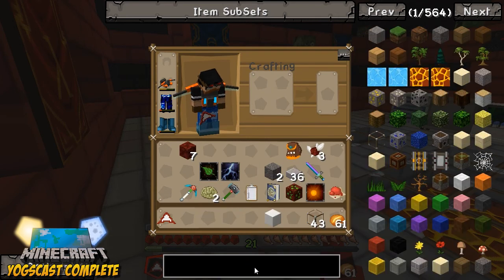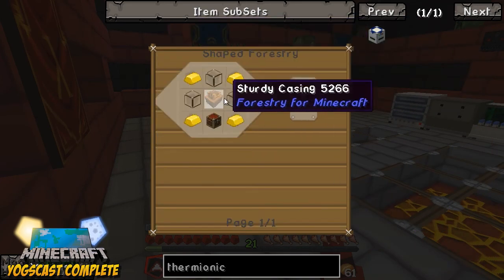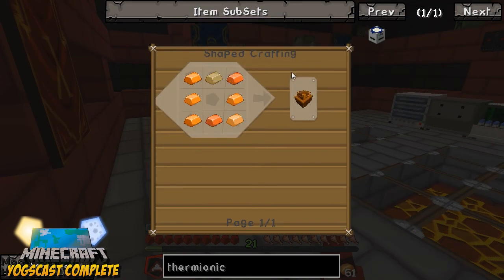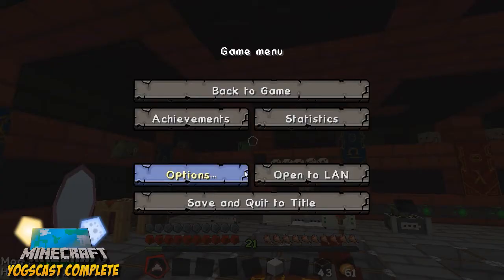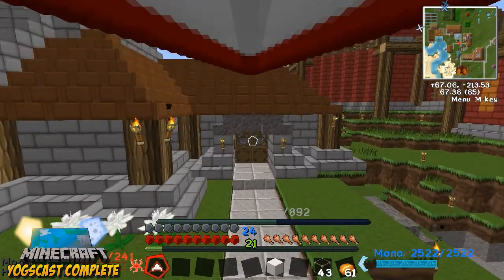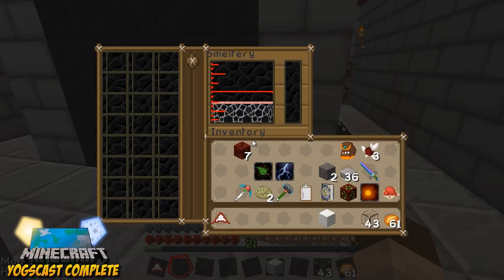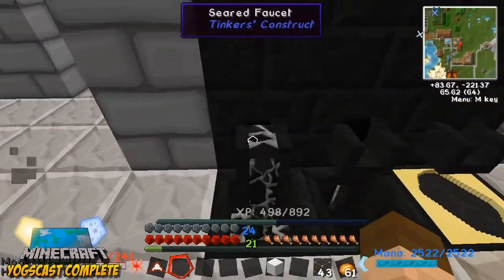So, how do you make a thermiotic fabricator? It's made with this and a sturdy casing, so we're going to need bronze. Let's go to the smeltery. We need bronze — we should have plenty, right? I've got plenty of steel in here too, let's get that out while we can.